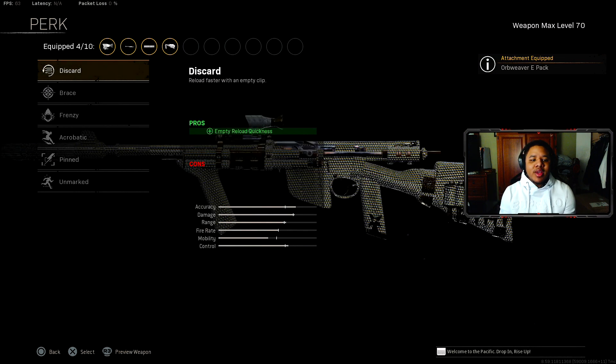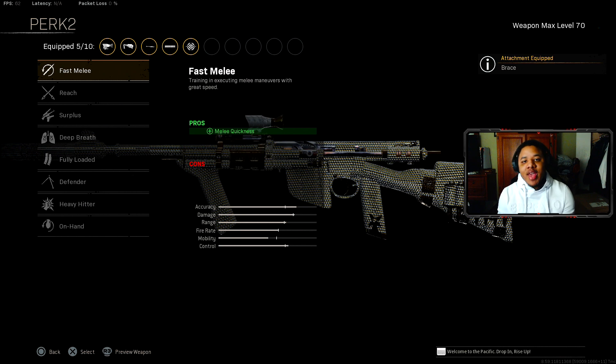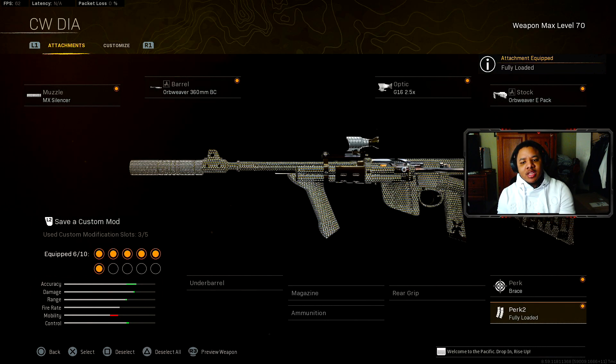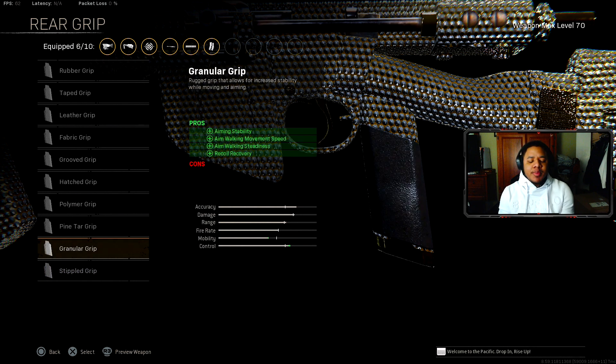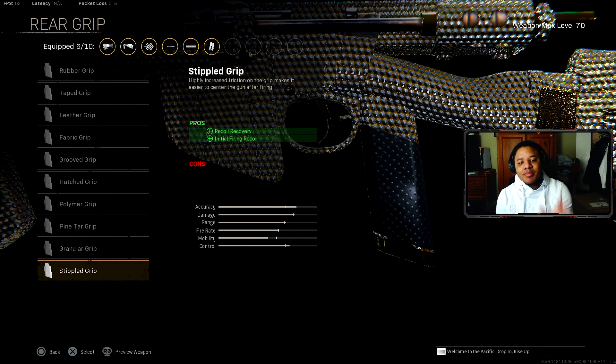For the Perk 1 category it's up to you, but I like Brace. For Perk 2, 100% for any of the Vanguard assault rifles, you must rock Fully Loaded — it's always the best perk for these guns so you get max ammo when you get your loadout. Rear grip, 100% we're recommending the Stipple Grip. It used to be the Polymer Grip, but that received a flinch resistance nerf, so Stipple Grip is now the best one.